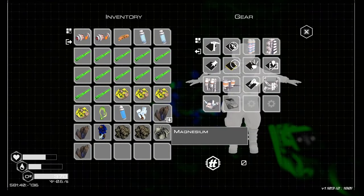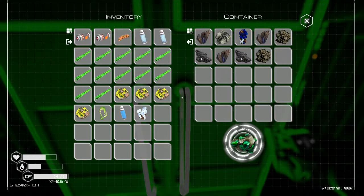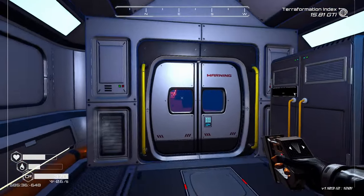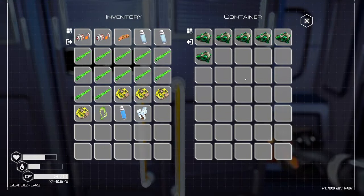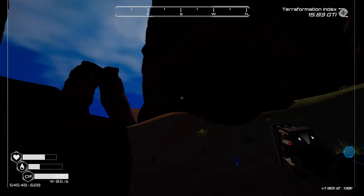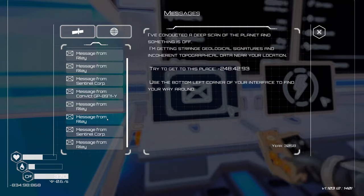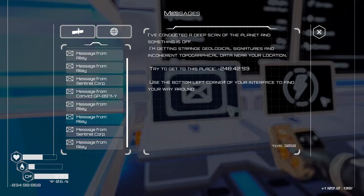I came over here to collect all the uranium and stuff, dropping what I don't need, then crafting it all here so I can carry more in one trip. I'm heading back to base and we'll figure something out. I was double-checking these coordinates — I thought maybe I screwed up the negative 248 part, but I didn't. I was on negative 248, 42, 93, and there's nothing there.